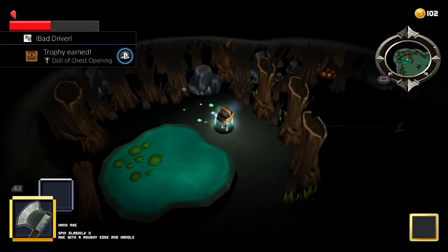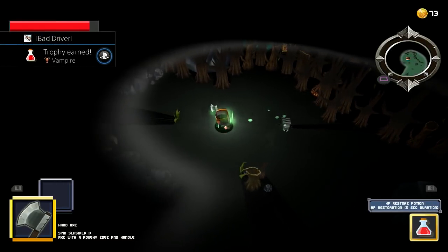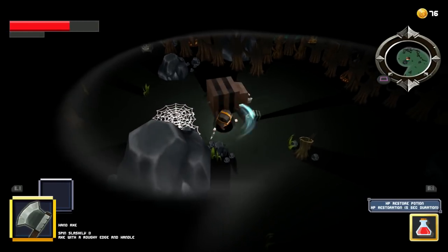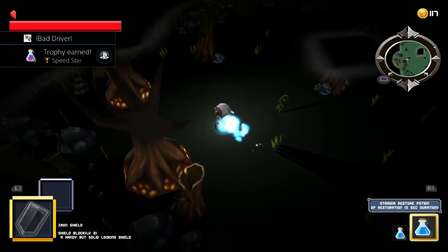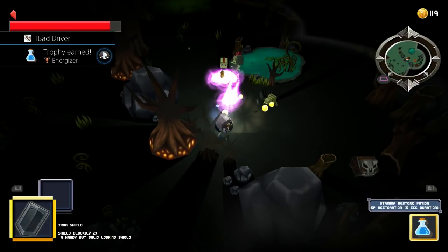It's also important to open these chests to get some gold coins and recovery items. This brings us to the next 3 trophies: Vampire, Energizer and Speedstar. Simply use each potion a total of 5 times. For Vampire use the red potion 5 times — this is for recovering health. Energizer is the blue potion for recovering stamina. And Speedstar is the violet potion, which increases your speed.